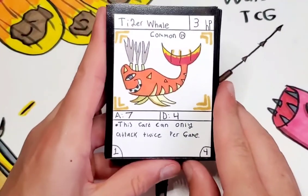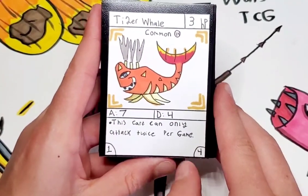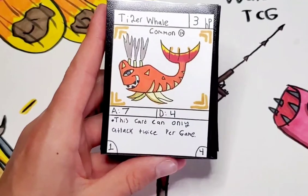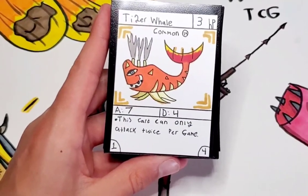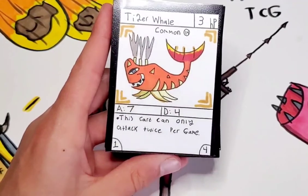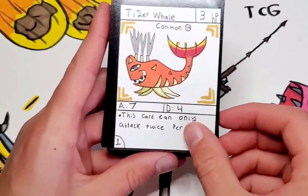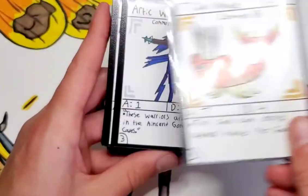Next is Tiger Whale, a very good card. This card can only attack twice per game, so if you do put a magic brush on this, it'll be an OP card — because if you don't know what magic brush is, the attached creature no longer has an ability — but either way it's still a solid card with pretty good stats.